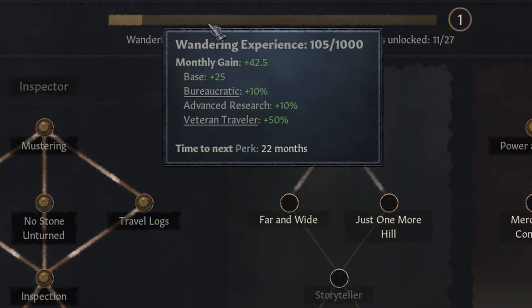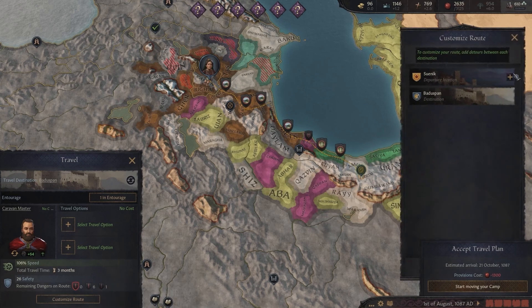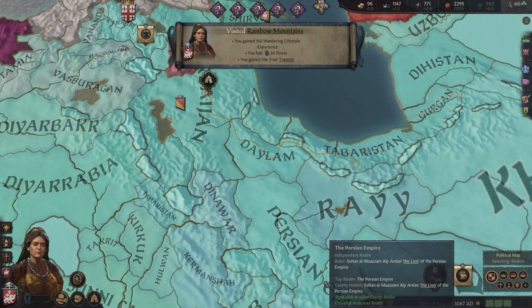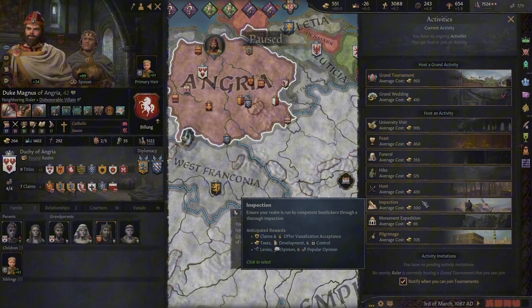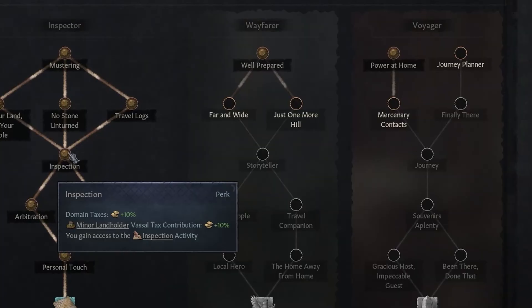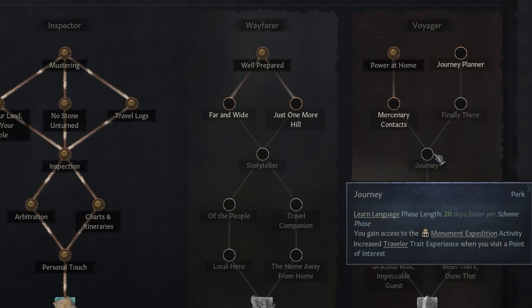This addition spices up the experience, making every court session feel alive and unpredictable. It's not uncommon to suddenly have an exiled lord arrive at your court with a whole subplot in tow, their loyalty uncertain, their motives mysterious. You may find yourself tempted to back their claim to another kingdom, or exploit their presence for your own gain.